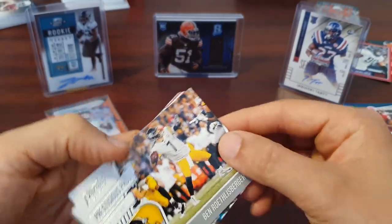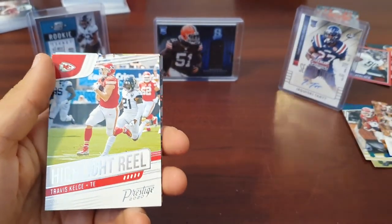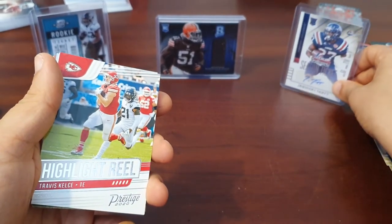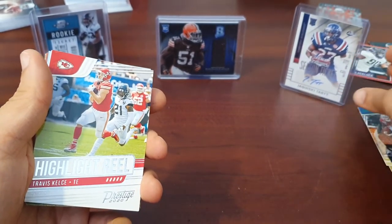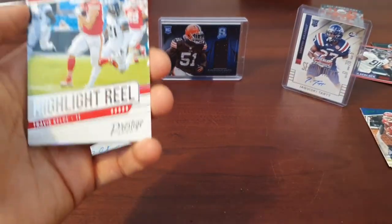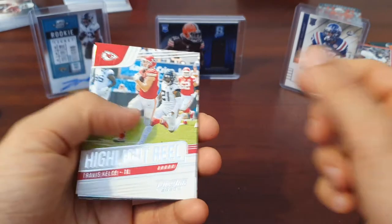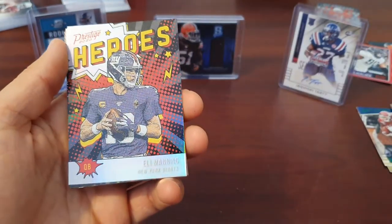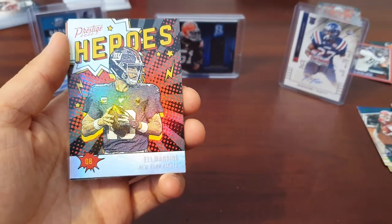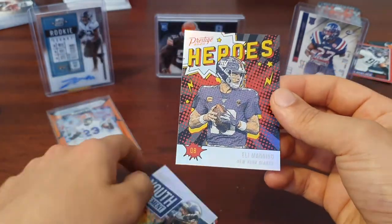We've got Prestigious Pros Ben Roethlisberger. We've got a Highlight Reel — I'm just holding this up with my daughter's building blocks, I couldn't find any of the stands. Highlight Reel Travis Kelce — I don't think I was expecting one of those. Eli Manning Heroes card — nice.